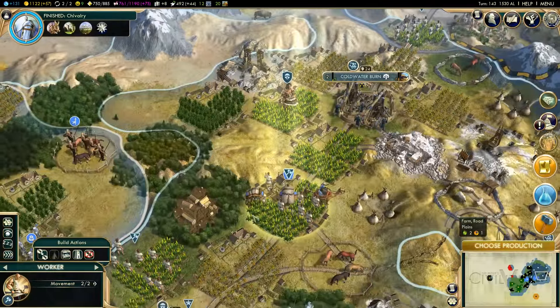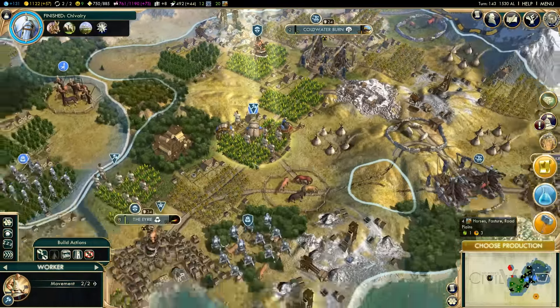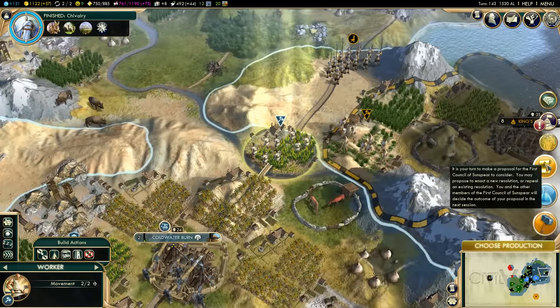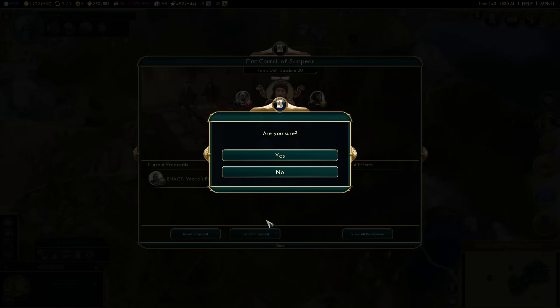I'll do Hardhome first. What I need to do is build a courthouse - there we go, eight turns. After Hardhome gets that courthouse, I'll go ahead and start to annex some other cities as well. There's also a Townmeister giving 10% culture and 5% science - that's really good. Let's go ahead and build a Townmeister.